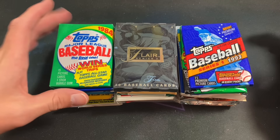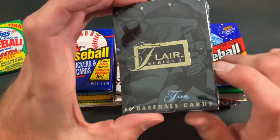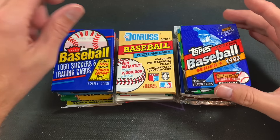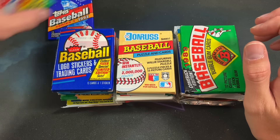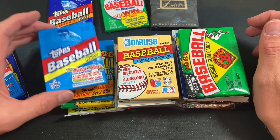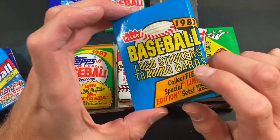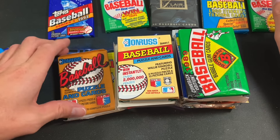We already heard we have an 84 Topps pack in here, which we'll probably save for the very end. We have a 94 Flair Series Two — looking for the Alex Rodriguez rookie card and also inserts. 93 Topps Series One is the Jeter rookie series, so we'll save some of those for the end. 88 Fleer, 89 Donruss — chasing after Griffey rookies and many others.